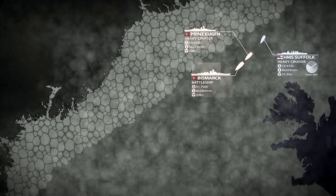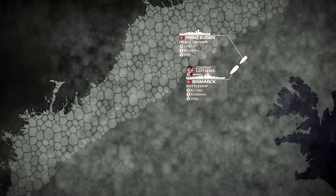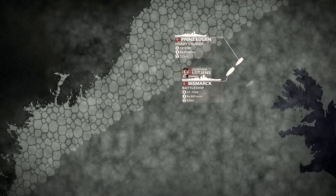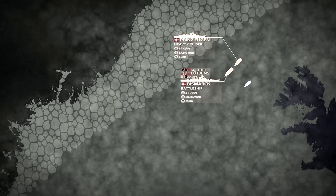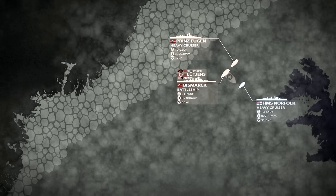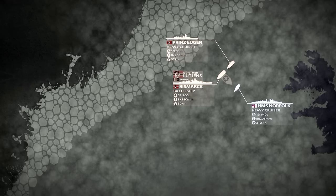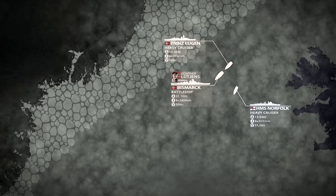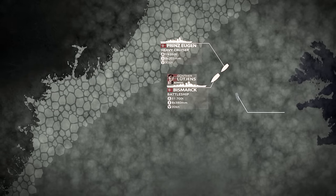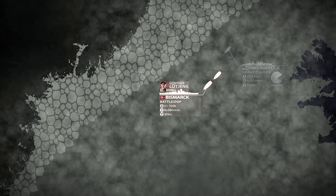She soon took cover in the fog, but it was clear for Lütjens that their operation was no longer a secret, and that the intelligence reports of a few days earlier were false. An hour later, the Bismarck spotted another heavy cruiser to its port side, the HMS Norfolk, and Lütjens gave the command to open fire immediately. Five salvos were fired, but none of them scored a direct hit. The Norfolk was unable to fight on equal terms with the much stronger warship, so she set a smokescreen and retreated into the fog. Still, thanks to the Suffolk's radar, the British cruisers were able to trace the German group.